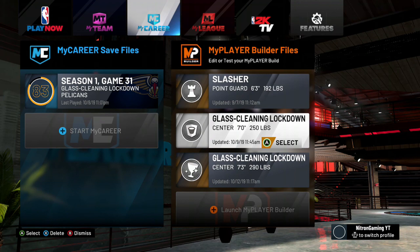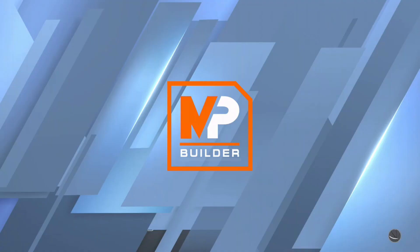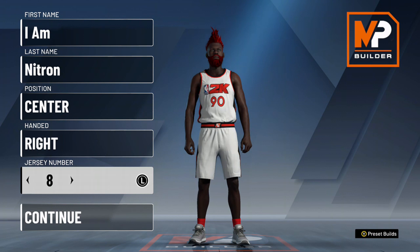Hey, how is everybody doing? It's your boy Night Trying Gaming on the mic for the first time in 2K20. Today I'm bringing you the greatest build possible — the seven-foot-three demigod, not the glitch, but an actual build you can use without getting banned or whatever.